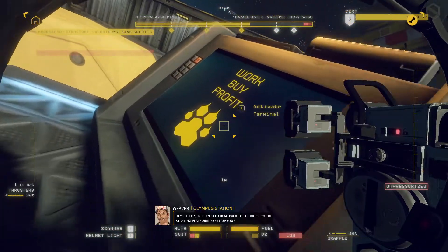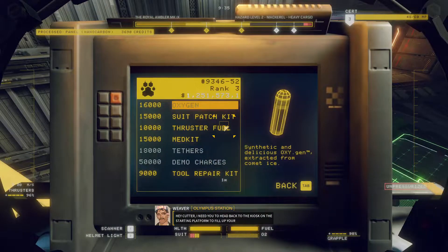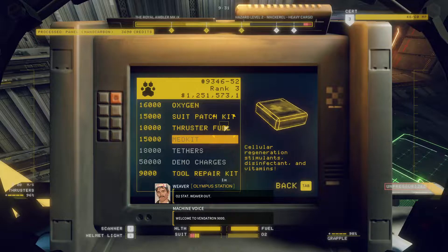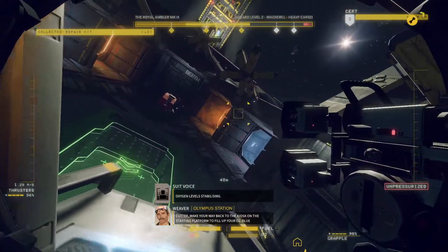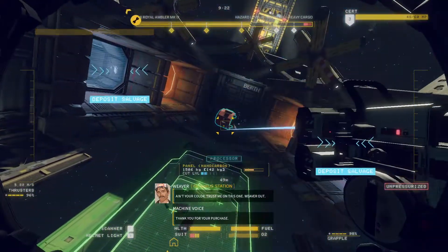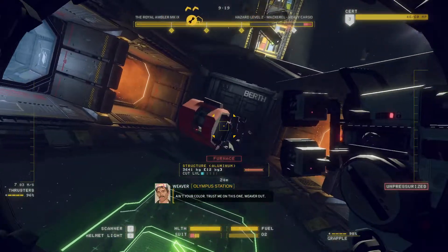I think we can probably finish this guy up this shift, maybe even a little early. Weaver: Hey Cutter, I need you to head back to the kiosk on the starting platform to fill up your O2. Weaver out. Cutter, make your way back to the kiosk on the starting platform to fill up your O2. Blue ain't your color — trust me on this one. Weaver out. Thanks Weaver, I'm good.